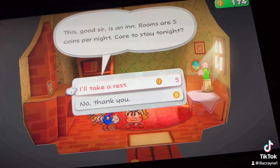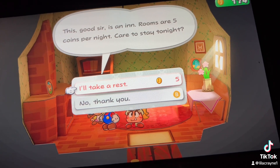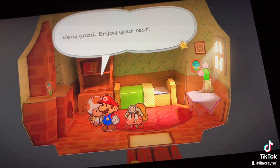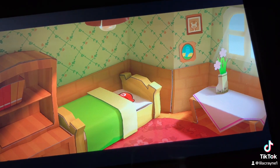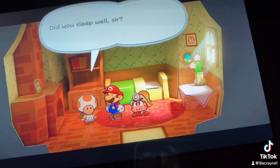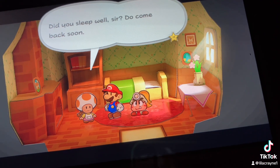This, good sir, is an inn. Rooms are five coins per night — care to stay tonight? I'll take a rest. That fills up all your stuff. Very good, enjoy your rest. It'll fill your HP, your hearts, and your flowers. Did you sleep well, sir? Do come back soon.